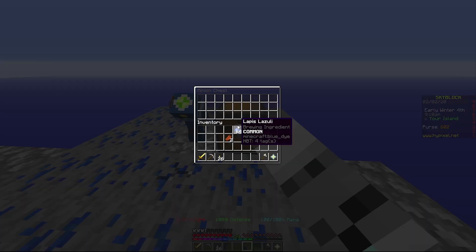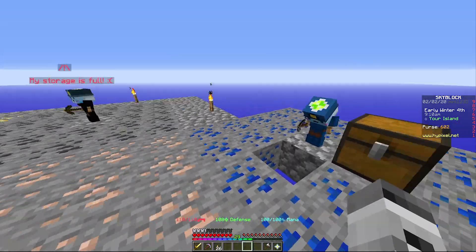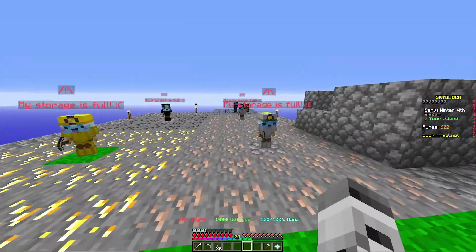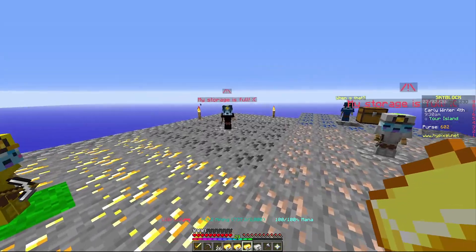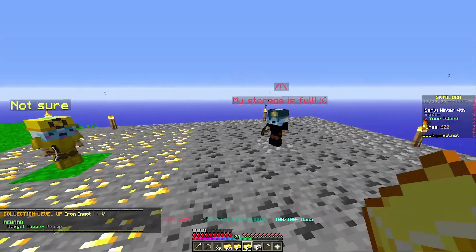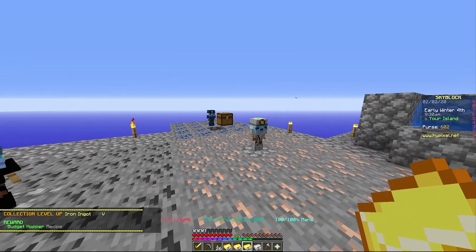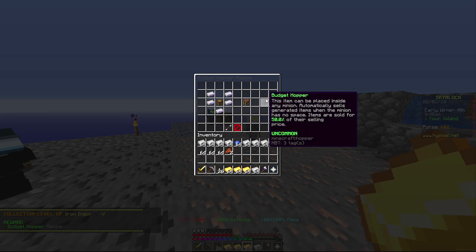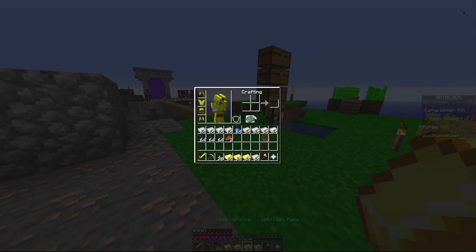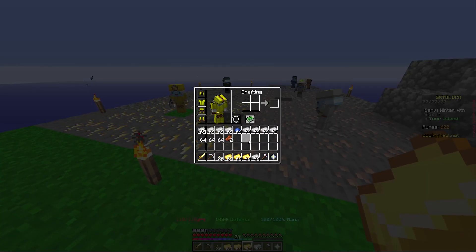Let's see if that works. We got a bunch of stuff here, it's all full, so let's collect everything. We have some gold, some iron, more iron, and coal. What's this — budget hopper? It can be placed inside any minion and automatically sells generated items when the minion has no space, but it sells at 50%.